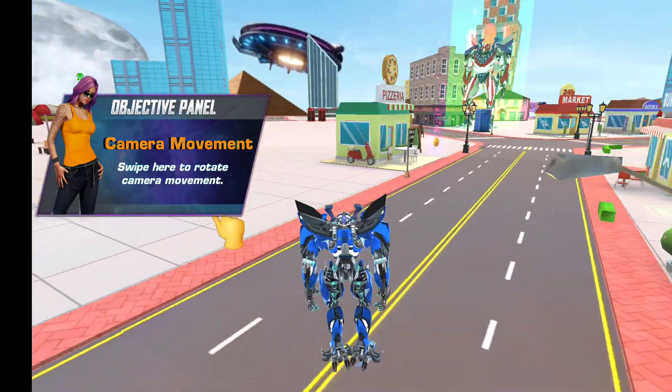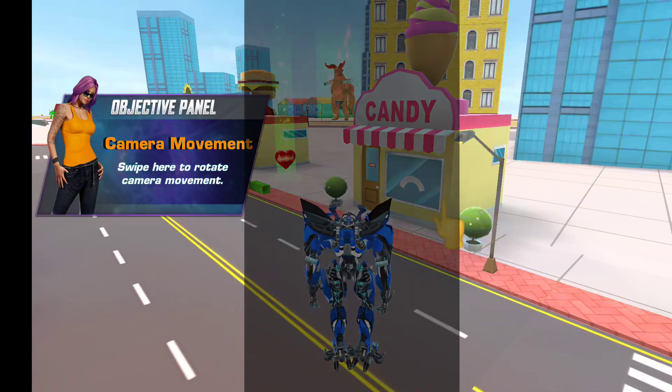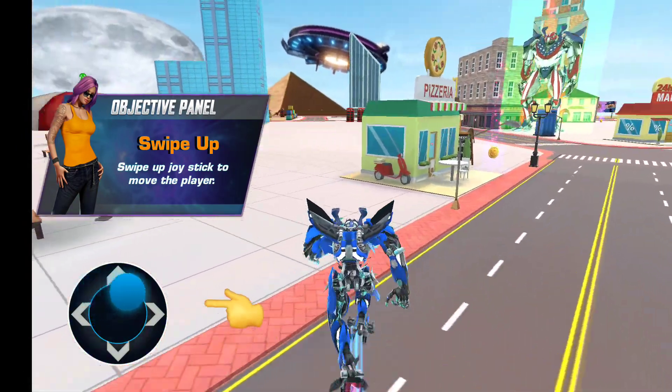Swipe here to rotate the camera movement. Swipe up on the joystick to move the player.